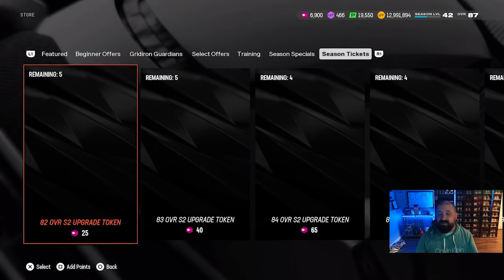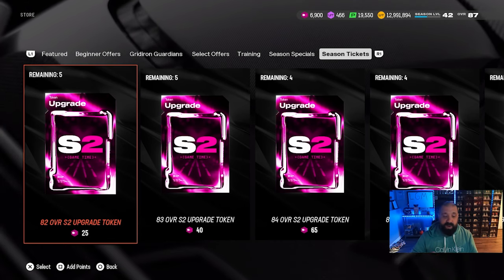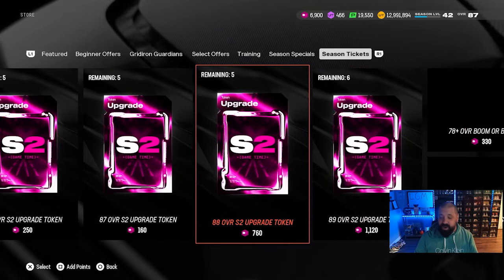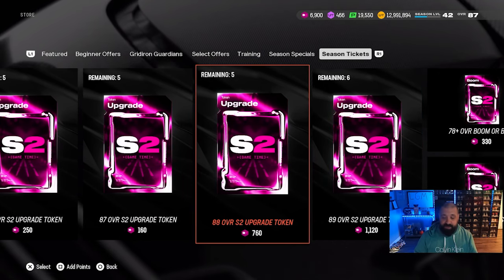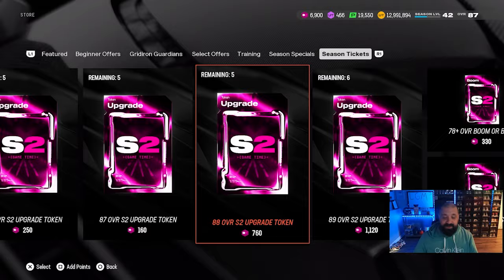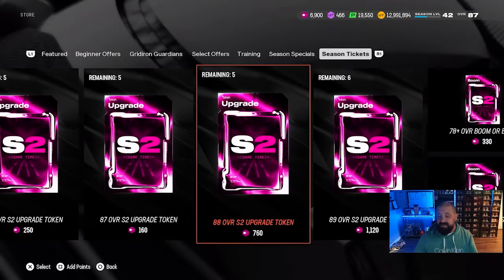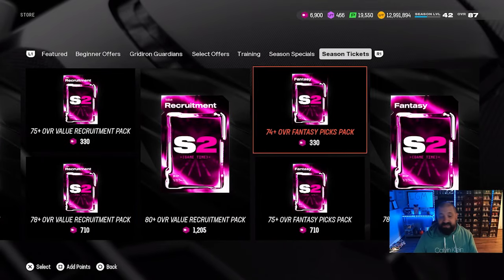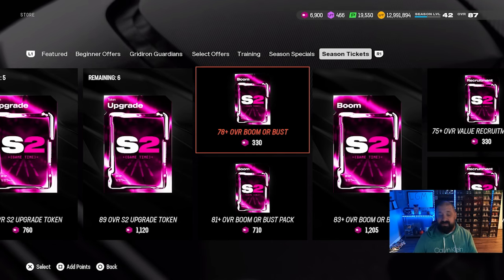One more thing — as I discussed in yesterday's video — the Season Ticket upgrade token packs got updated. Not in price, but you can now upgrade Season 2 players to an 89 OVR. The 88 token used to cost just over 1,000 tickets and is now down to 760, so hopefully you've been saving your tickets. I've got almost 7,000 saved up.